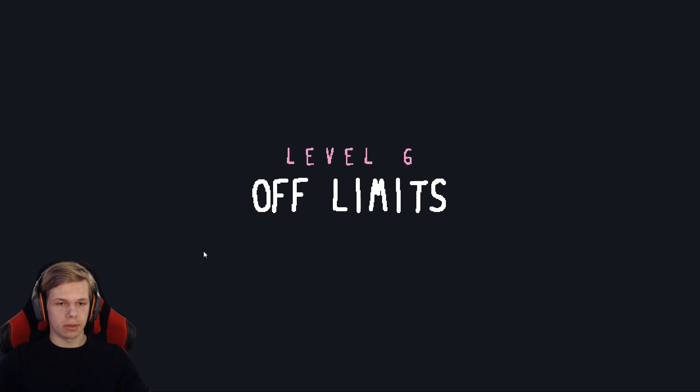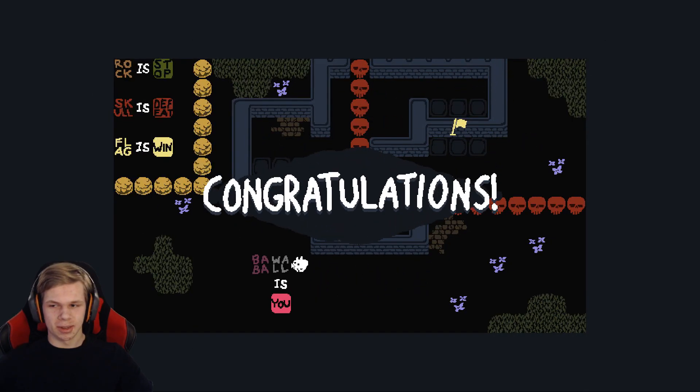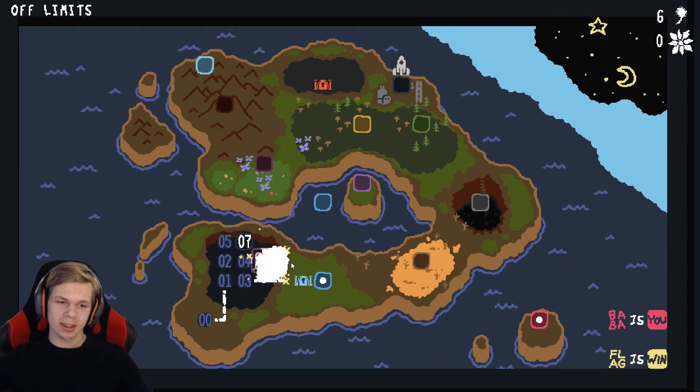Let's go to level 6 — Off Limits. Rock Is Stop and there are rocks around it so you can change these. Skull Is Defeat. Flag Is Win — so the flag is there and the skulls are all there. Wall Is Stop — now you can basically go to the wall. Baba Is You. Wall Is You — and then you basically move the whole wall. That's just genius, that's what makes the game really fun.